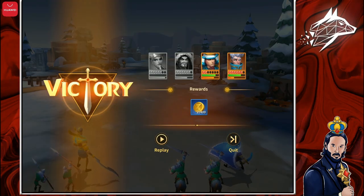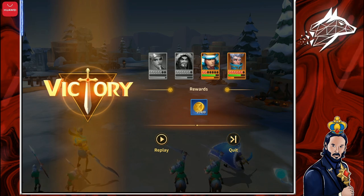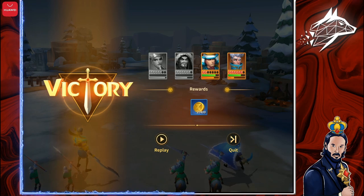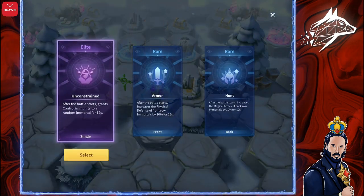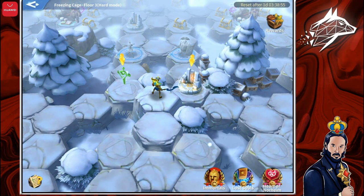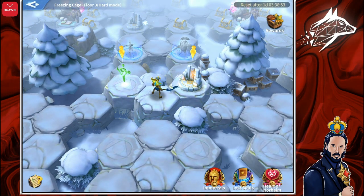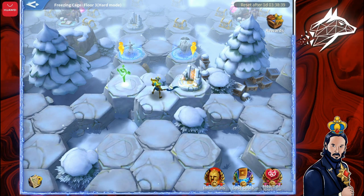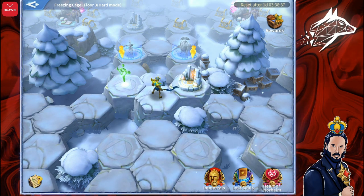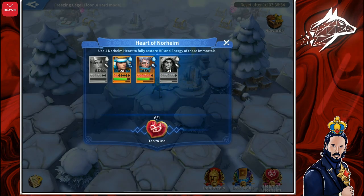Unfortunately, two of my Immortals have died. This doesn't happen often, but it happens. Let's click on Quit, choose the buff we want, and see what we can do. Clicking the Healing Amulet would restore 30% HP to all surviving Immortals, but since two of my Immortals have died, the only thing I can do now is click on Heart of the Norheim and use one of those tokens.